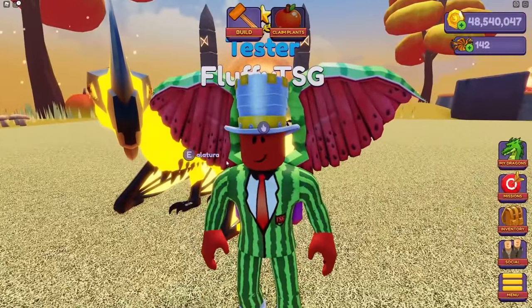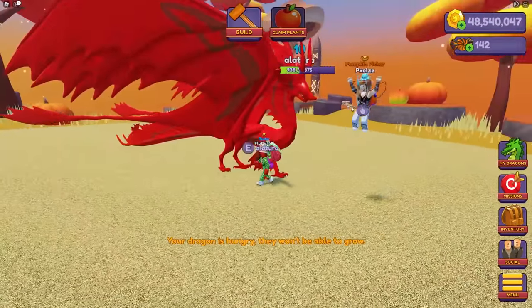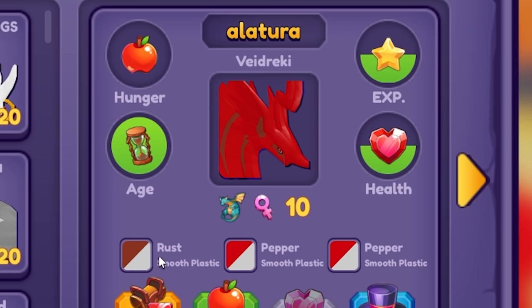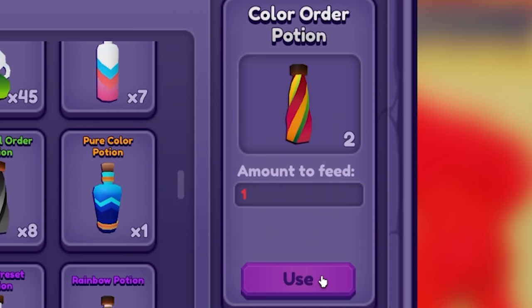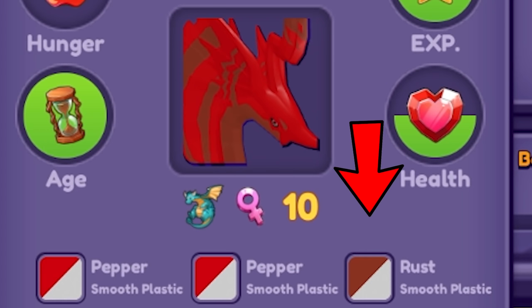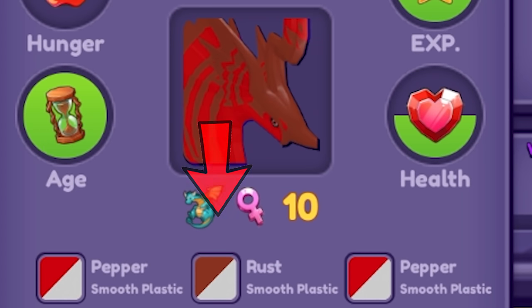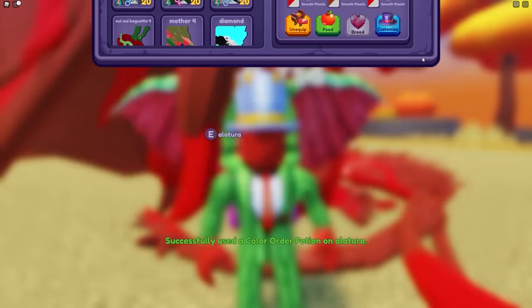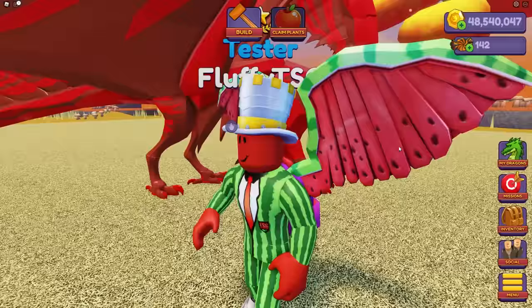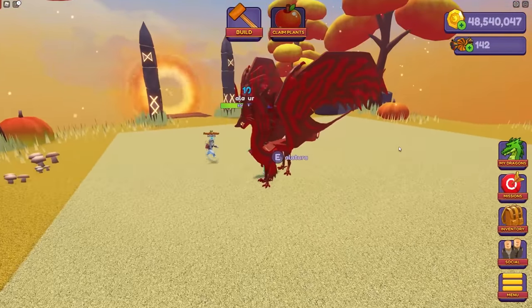We're gonna go to the next thing because I got myself a Fidriki and we're gonna be making this one legendary too. All three of the materials are smooth plastic, so we don't have to do anything there. But I want to have the colors in a different order. We can do that by using a color order potion — I want the wrist to be at the secondary. I don't have any color shuffle potions anymore, but it looks amazing right now.